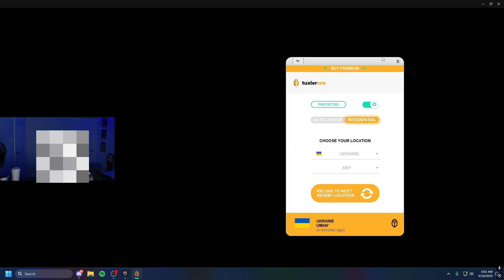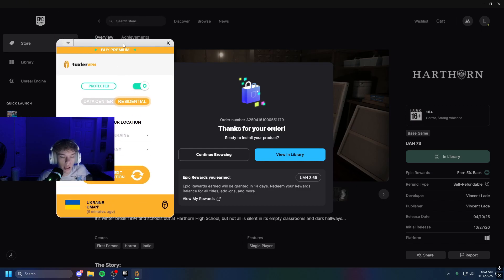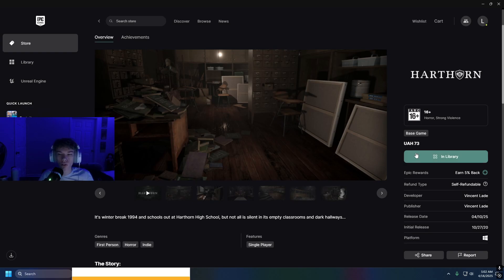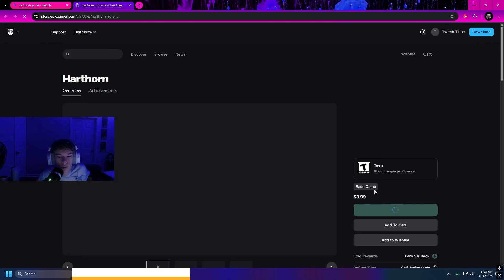We're going to click Buy Now. For this part, we are actually going to be purchasing the game, so I'll show you the price difference in USD to UAH. We're going to choose our payment method — this part is blurred for obvious reasons. Make sure you do have the VPN open, as I do — I still have the Ukraine setting on. It says thank you for your purchase. It was literally $1.77. This game originally costs $4 USD and we just got it for less than $2 — less than half off.